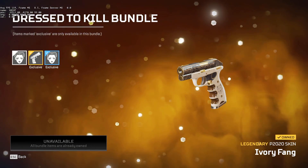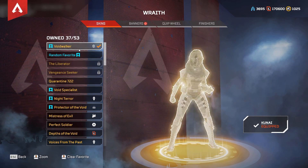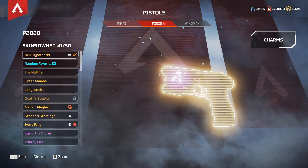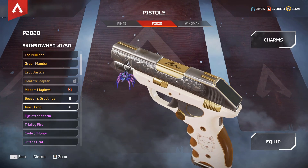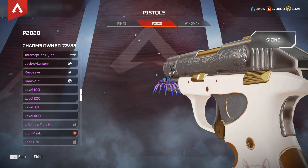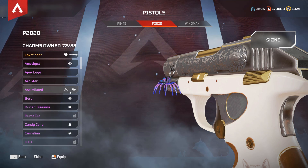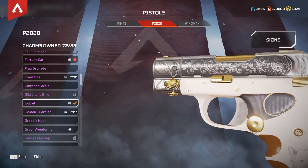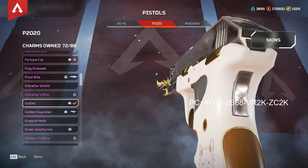I want to look at this P20 skin, so I'm going to equip it. I already have the Voidwalker skin. Let's see — Ivory Fang. It's looking pretty nice with Loba written on top too, that's kind of cool. Let's get the new charm — the Goblet. That is very Caustic-like. Do you think that would be Caustic's heirloom? It might actually be — that would be mad.